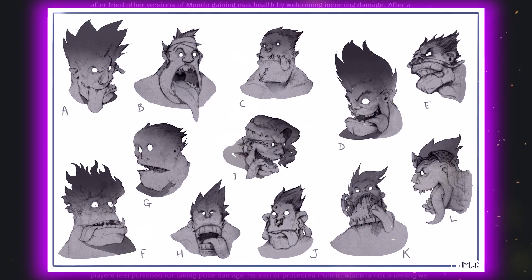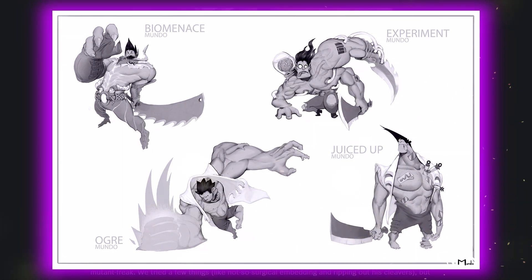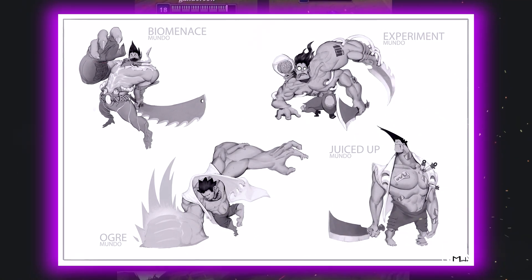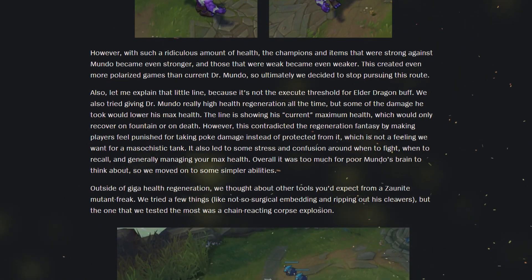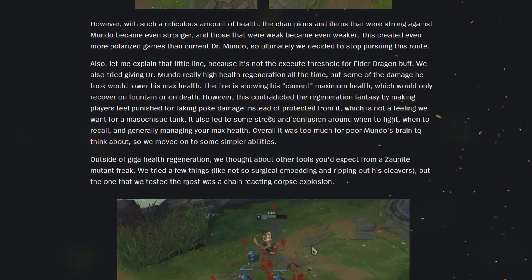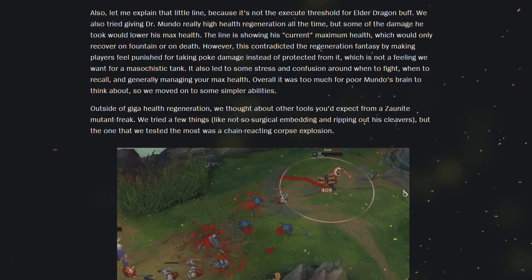They also explored a lot of faces to go along with the designs, and the main four concepts would be: the Biomance, the Experiment, the Ogre, and the Juiced Up Mundo. The next question is whether he's actually a doctor who did this to himself, went mad, or is too stupid to know what he's doing to his body — kind of like a Bane who went mad from too much venom.